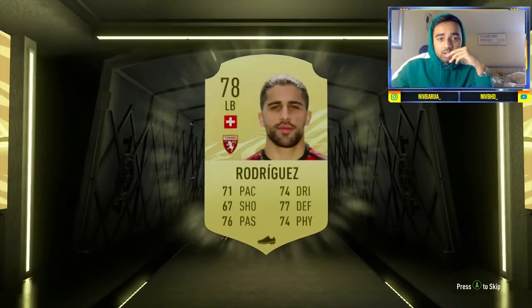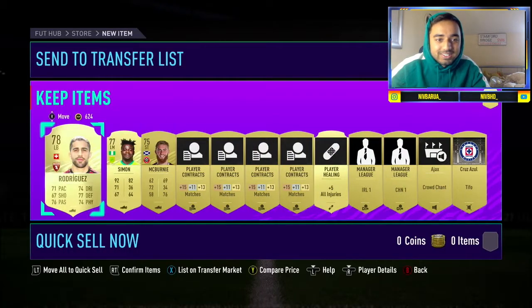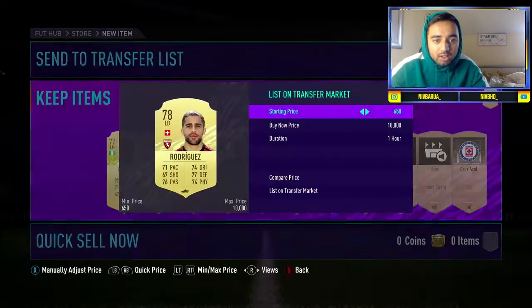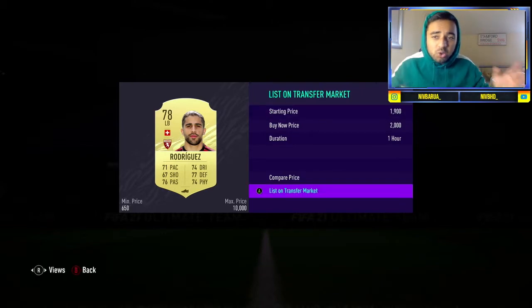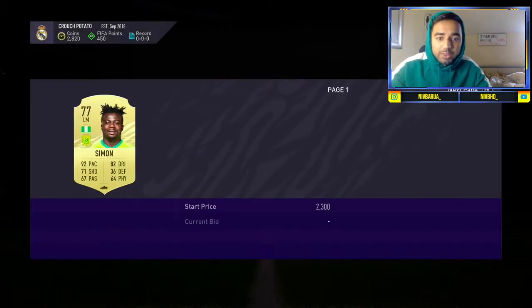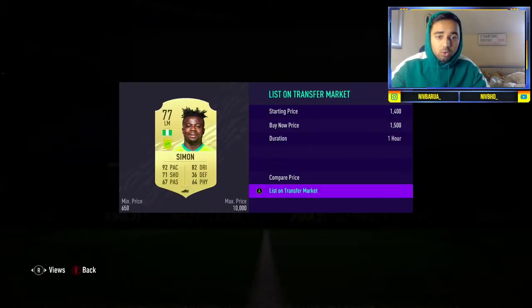It's another rare — 78 Rodriguez. Not ideal, but he does go for a little bit of bob. About 2,000 coins, that's all right to be honest. 92 pace — he's sweaty, always a sweaty card.